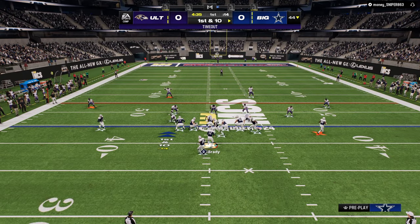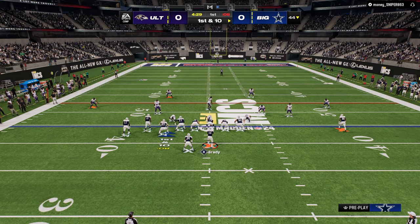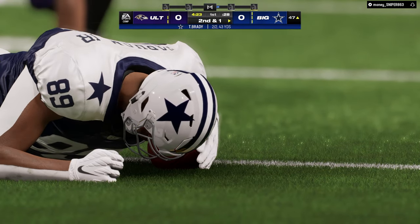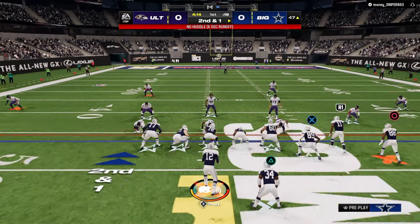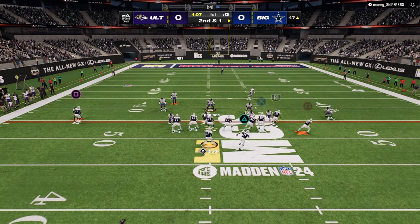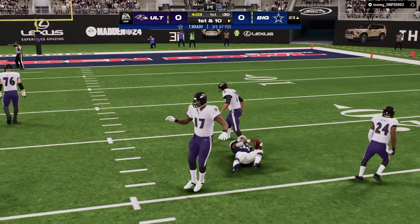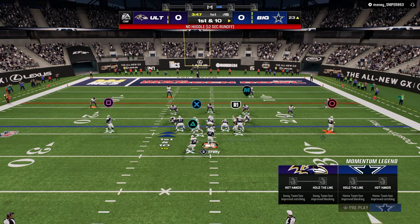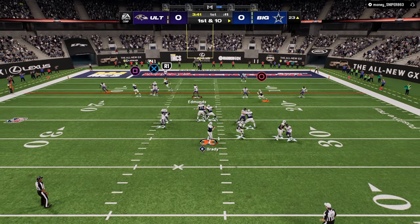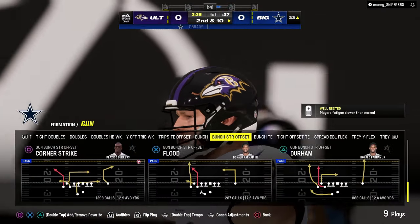One of the really unique things about Bunch Strong is its capability to be ran both wide side and short side — meaning there are good combos when your bunch is to the wide side of the field, and also when it's to the short side. These combos attack the entirety of the field, which is one of the most underrated tips when talking about offense in Madden. You need your route combinations to attack both vertical and horizontal space.